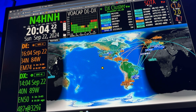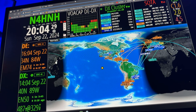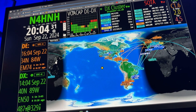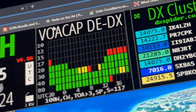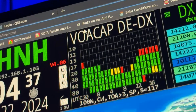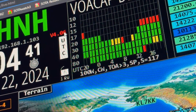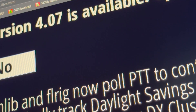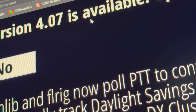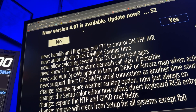This is the error message we were getting, but it was actually something to do with HAM Clock itself. So version 4.07 is available, and the reason I know that — let me zoom in — you see right there where it says 4.06 is lit up red. That means there's a new version available. I'm going to click it, and it says new version 4.07 is available. And it started that timer again.